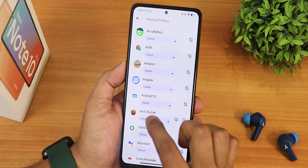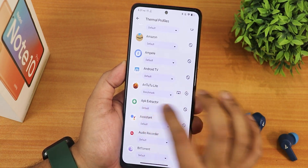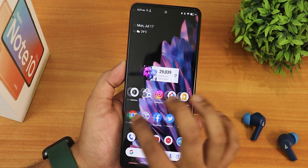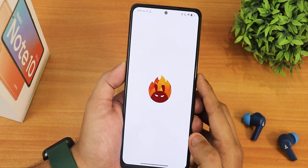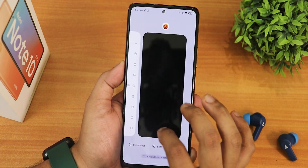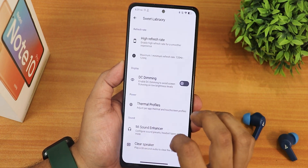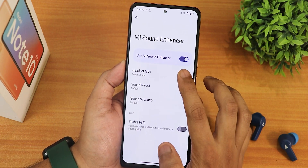I have tried both the normal AnTuTu and the AnTuTu Light. The AnTuTu benchmark is not working — as soon as I open it, it just force closes. So I won't be able to show you the benchmark scores for this ROM. We also have the Mi Sound Enhancer, or Mi Audio Dirac.